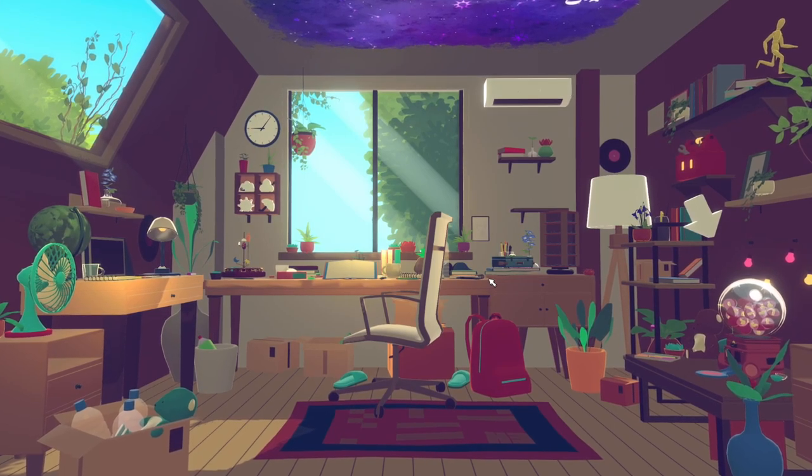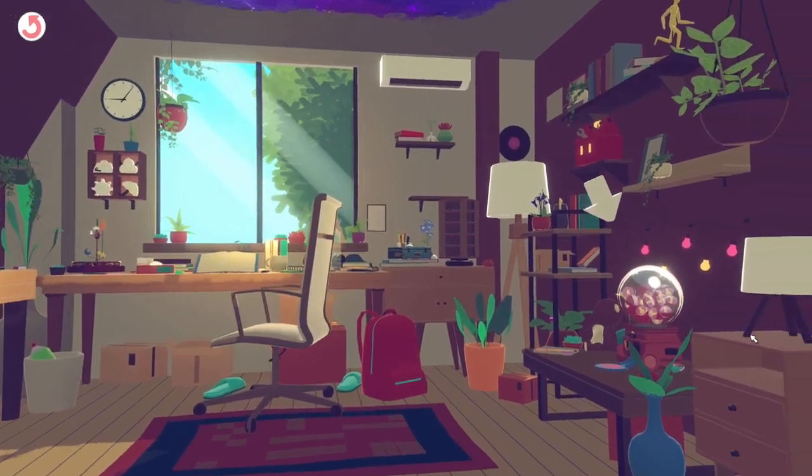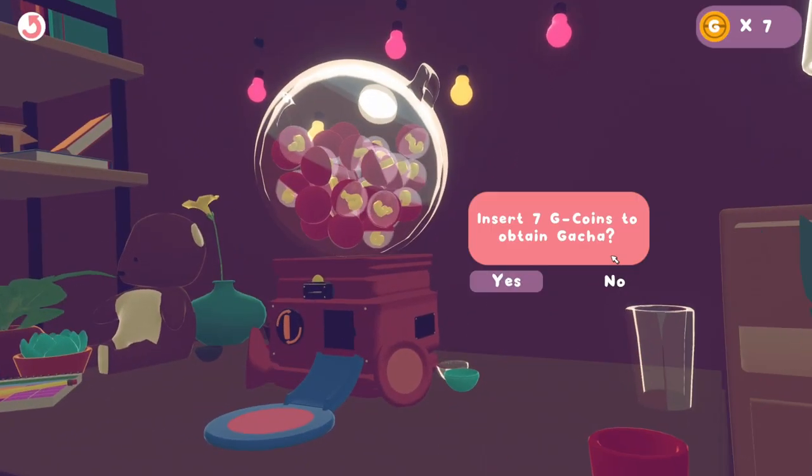I really like the art style - it's got a nice comfy cozy feel to it. Oh look up there, weather report! Achievements - it says go to the gumball machine. Insert seven coins to obtain a gacha. Sure, I have seven coins.